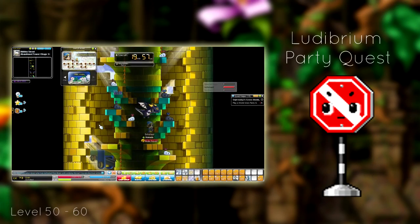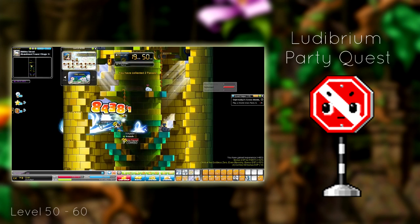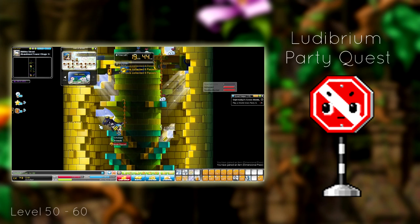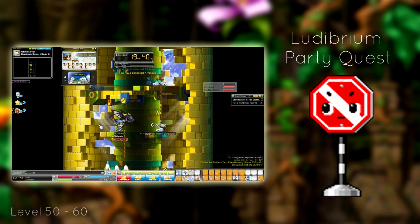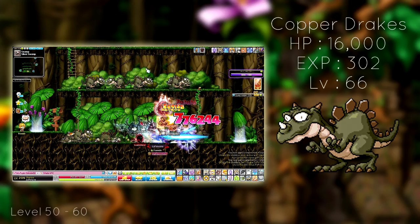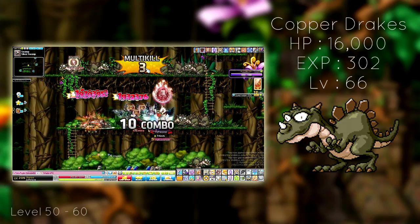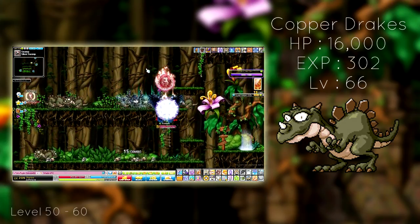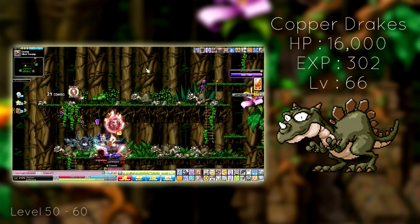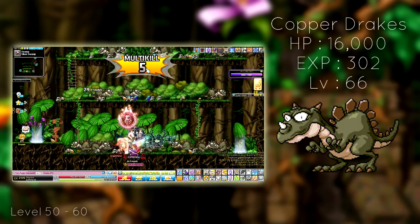If you want a break from training — a very long break — go to Liderium Party Quest. It's easy from level 50 to 70, though the higher the level, the less experience you get. I recommend doing it from 50 to 60, or just run out your 10 daily runs. If you want to avoid the party quest for a tad bit longer, go try out Copper Drakes in Sleepy Wood at the map called Silent Swamp. The spawn is great — I had no issues training there from level 48 till 70 on my Evan. It's absolutely one of my favorites and honestly one of the best maps to train at in all of MapleStory.